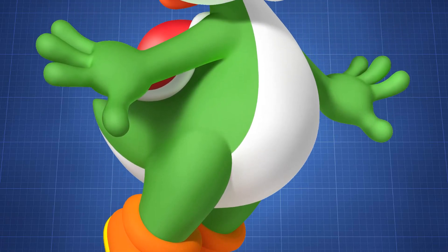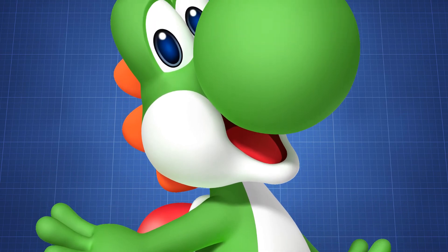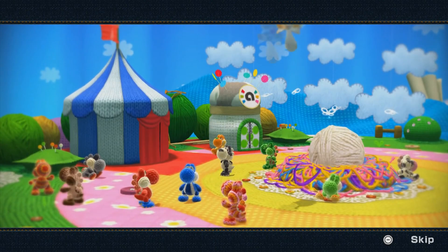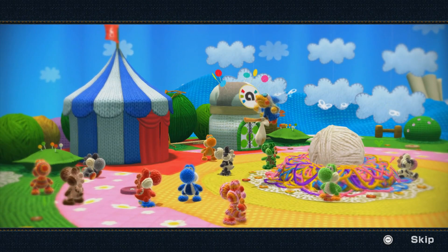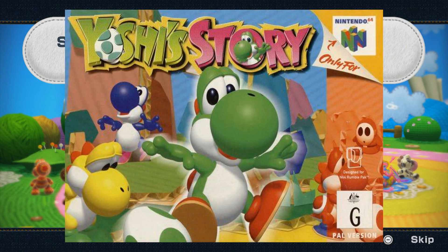Yoshi is an extremely cute character, and in this game Nintendo took it a step further by turning him into Wool. Yoshi's Woolly World is a 2.5D side-scrolling game for the Wii U by Goodfeel. It is the first Yoshi home console game in 18 years, with Yoshi's Story preceding it, so this alone makes this game quite special.